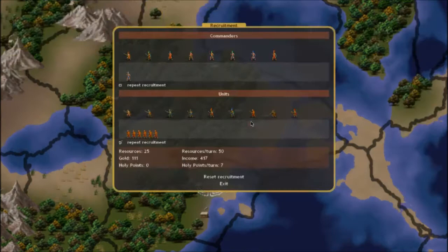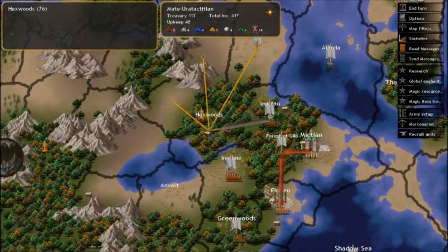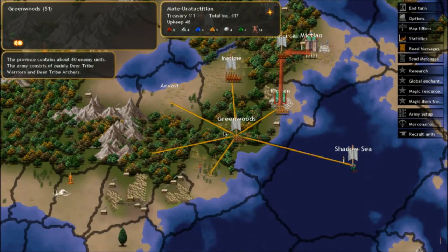We're recruiting the Rain Priest. Pressing N — we forgot Penal the Scout. Penal the Scout, you're going to Hexwoods. Let's check out his throne. And that's basically it, people — we've covered it all.